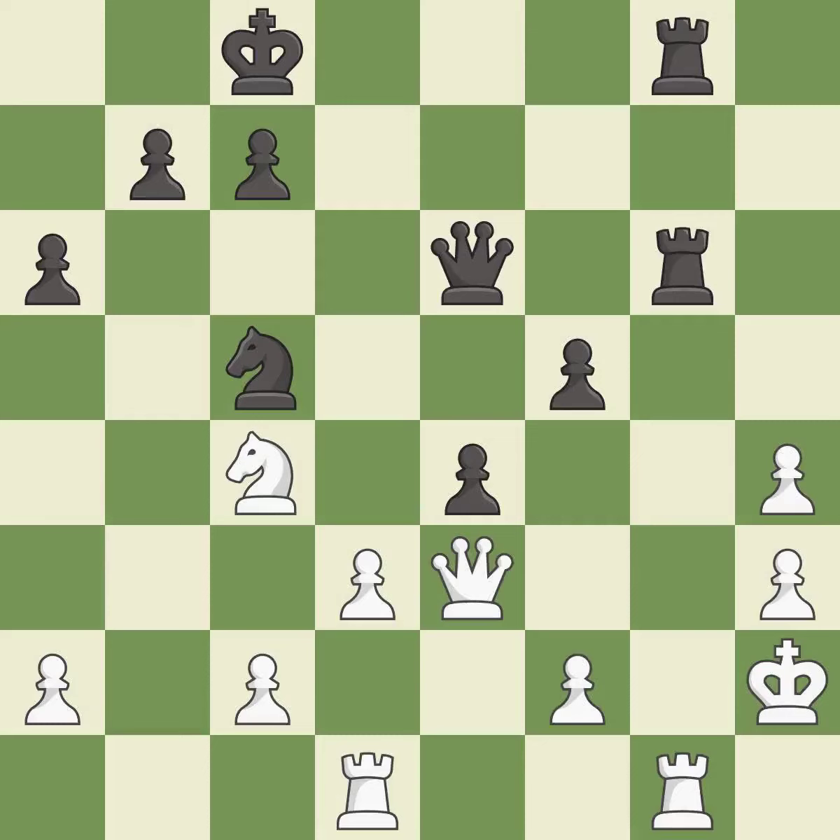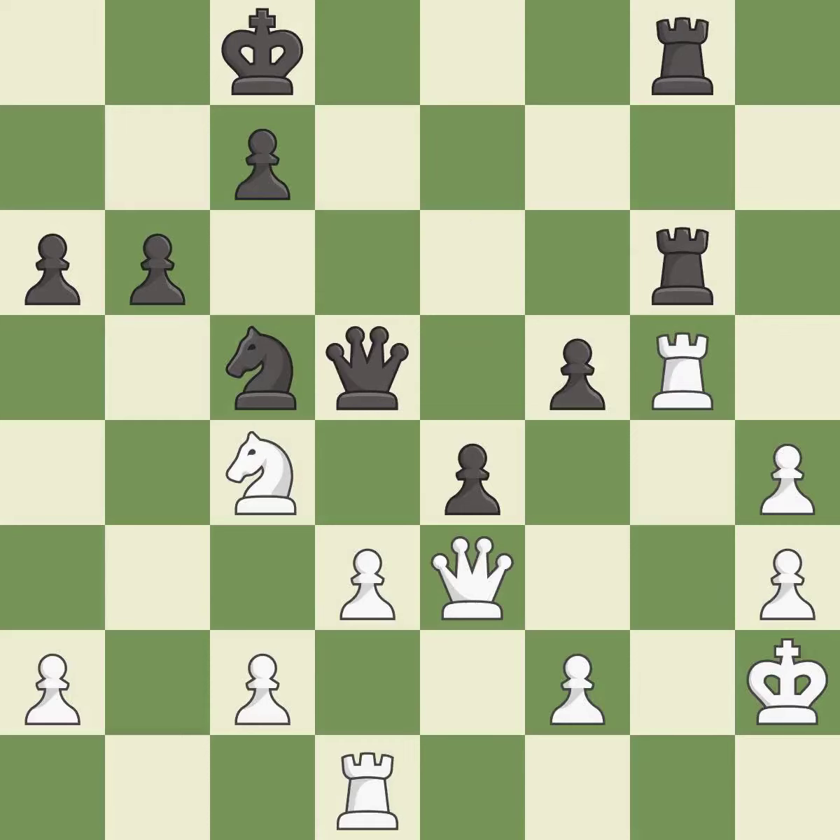This overlooks an opportunity to threaten winning a queen — it is a mistake. There was only one good move in that position. This overlooks a better way to defend a knight that was under attack. This permits the opponent to kick a rook — it is a miss. This threatens to kick a knight. Only one move worked there, and this wasn't it. This ignores an opportunity to kick a rook — it is a miss. This overlooks an opportunity to threaten winning a pawn — it is a miss. There was only one good move there. This overlooks an opportunity to threaten winning a rook — it is a miss.